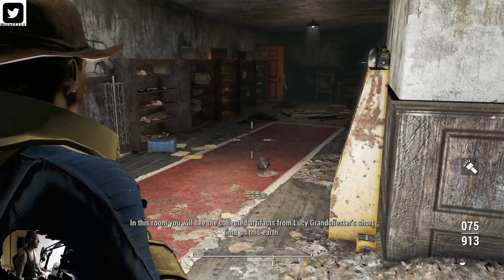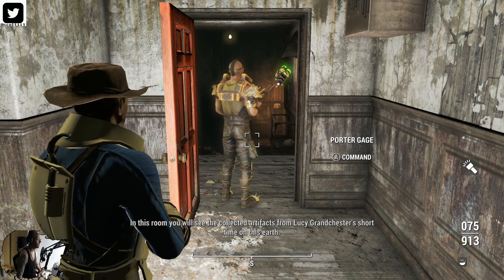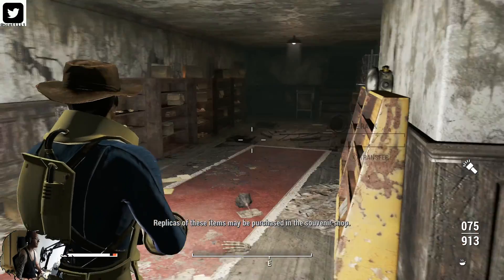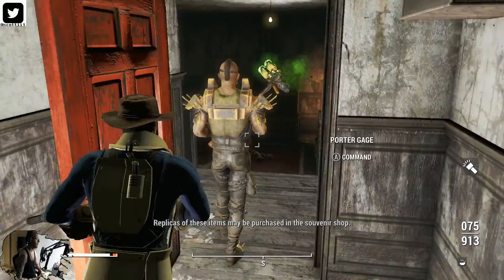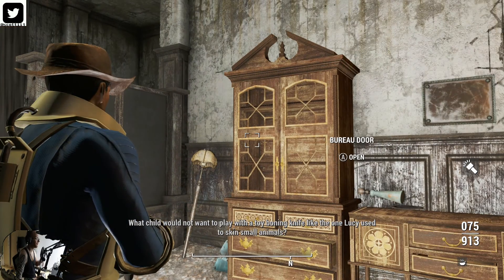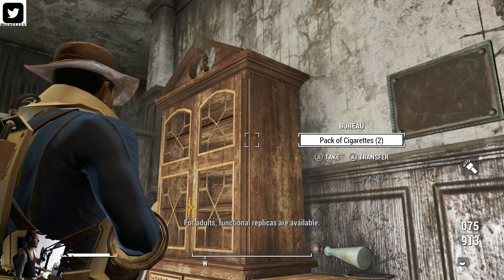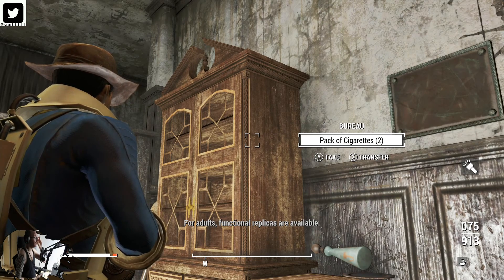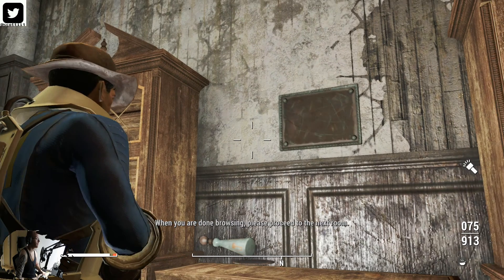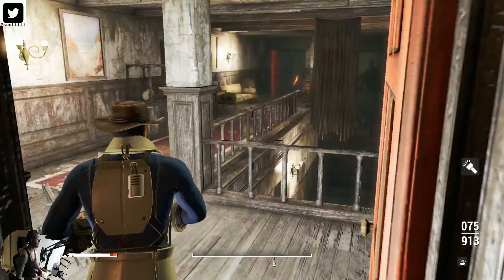Continuing on with the tour. I missed a plaque — I'll go back. You would not want to play with a toy bony knife like the one Lucy used to skin small animals. That's really creepy, man. This place is messed up. When curators investigated this room, they found a variety of hidden speakers, trap wires, fog machines, and other devices clearly used to stage false seances.